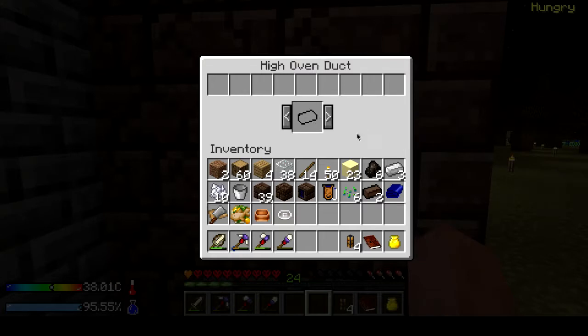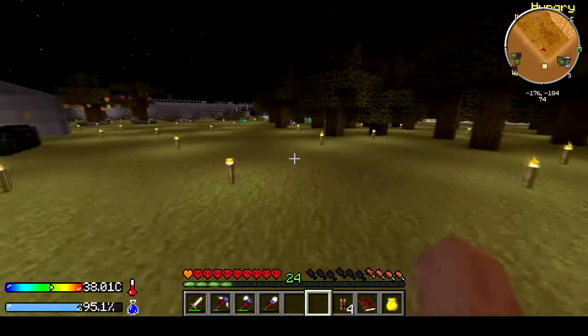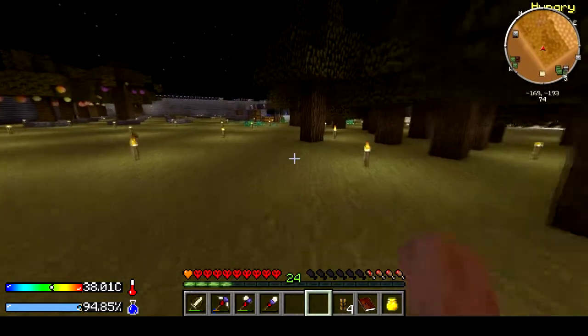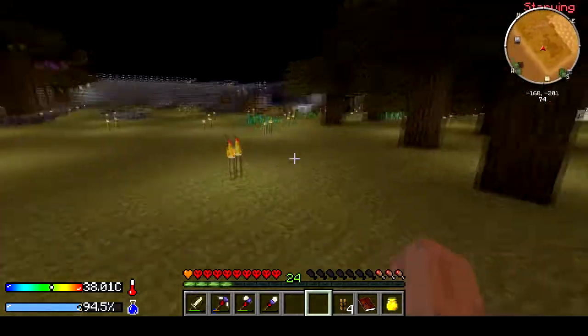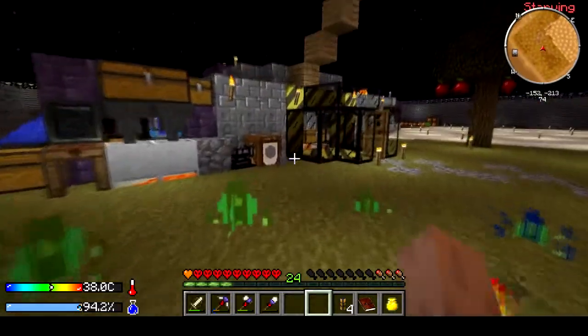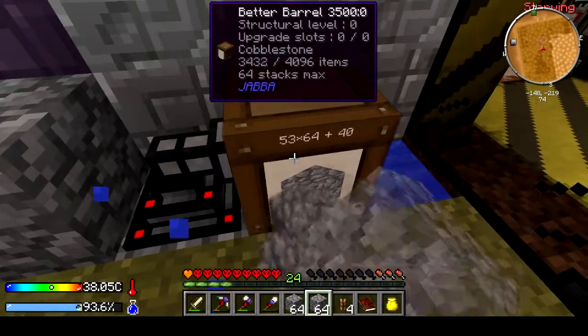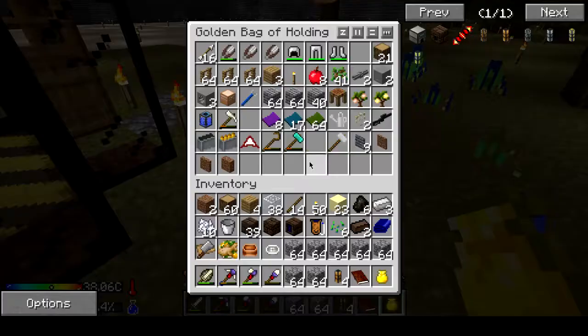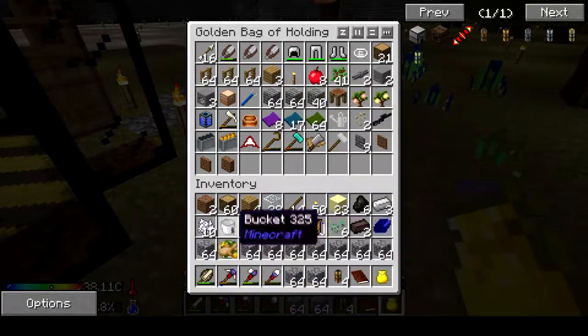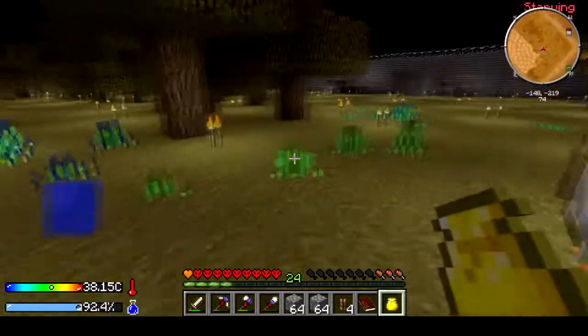The point of these ducts is you can actually determine what slot things go into — this is the fuel slot, this is your ingot slot. You can get a bunch of cobble and use that to automatically input stone into the high oven. You can actually set it up to automatically keep feeding material in.